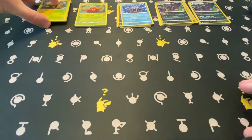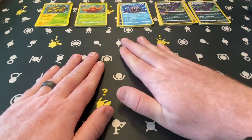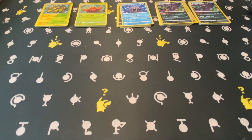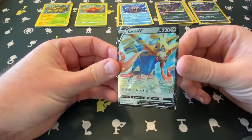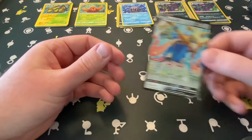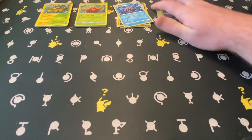The rares across the top of the screen: Galvantula, Parasect, Cloyster dead center, and back-to-back hollow Grimmsnarls out of the Rebel Clashes — and obviously the Zacian V promo card from the front. Moving on.